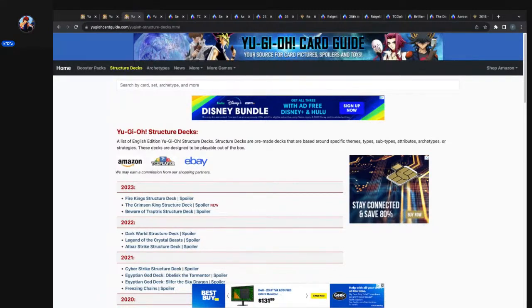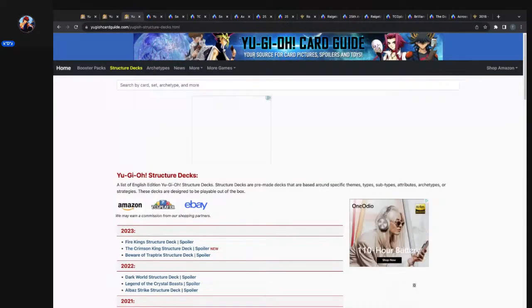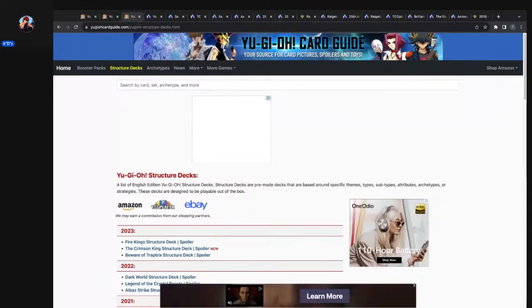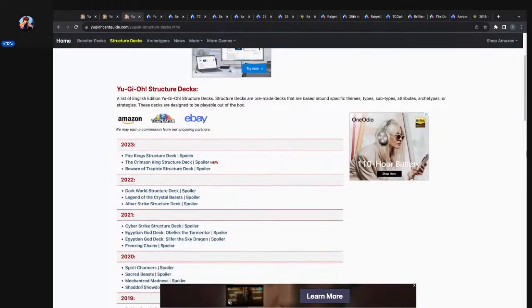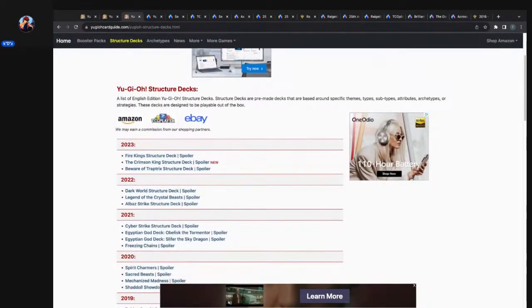We got Fire Kings, Crimson King, and Trap Tricks this year. Those displays are still holding around what they are — like the $70 to $90 price point, which is kind of out of the range I'd like them to be. I'd like them in that $50 to $60 range.